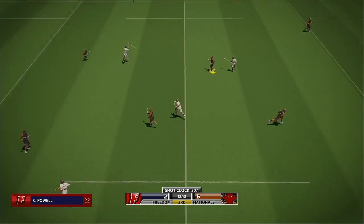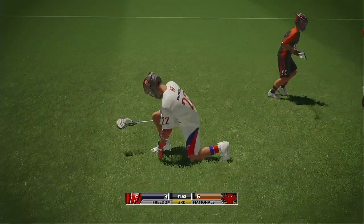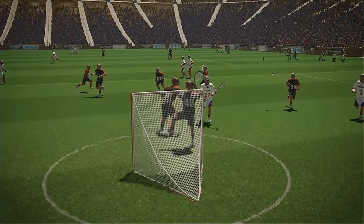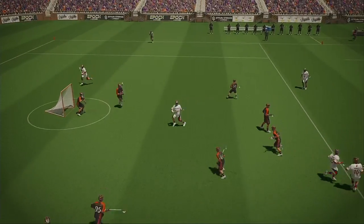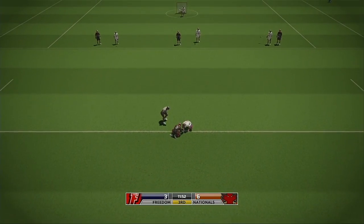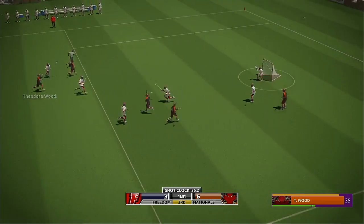Powell with the catch — goes for the shot. Good night. Goal! Dodson at it again against Cochran. Watch them scrap even if they don't win the initial draw. Dodson gets in first and the home team have the advantage.